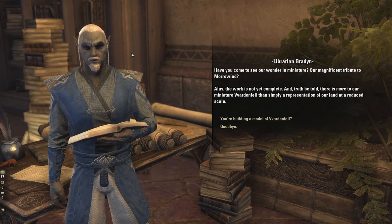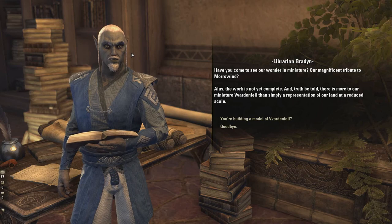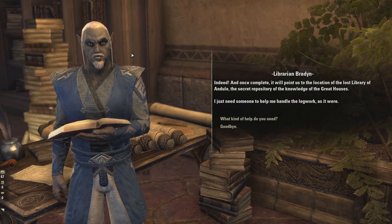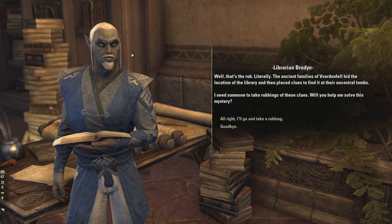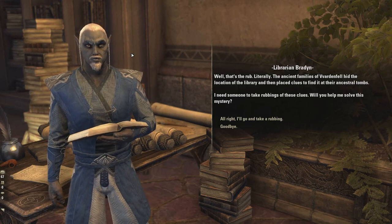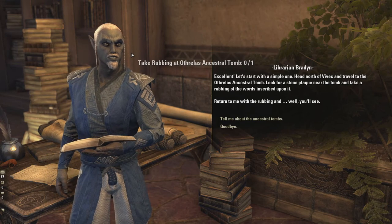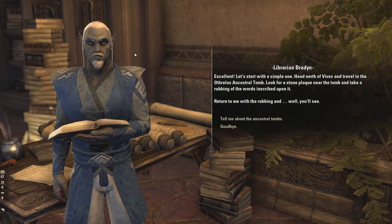The librarian asks if you've come to see their wonder in miniature — their magnificent tribute to Morrowind. The work is not yet complete, and once complete it will point to the location of the lost library of Ondul, the secret repository of the knowledge of the great houses. He needs someone to handle the legwork. The ancient families of Vvardenfell hid the location of the library and placed clues at their ancestral tombs. He asks you to take rubbings of these clues and sends you north of Vivec to the Orthrelis Ancestral Tomb to take a rubbing of the stone plaque there.